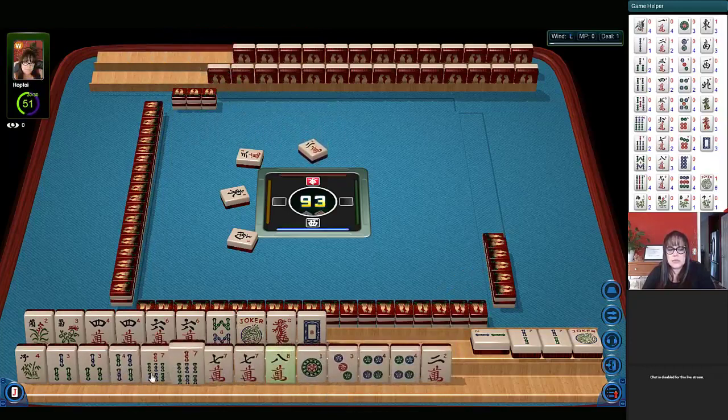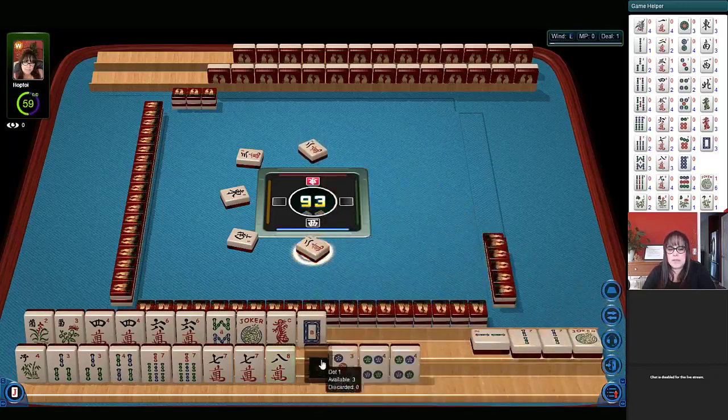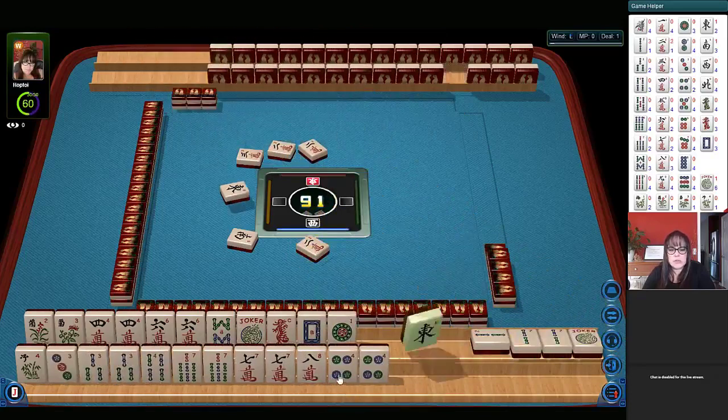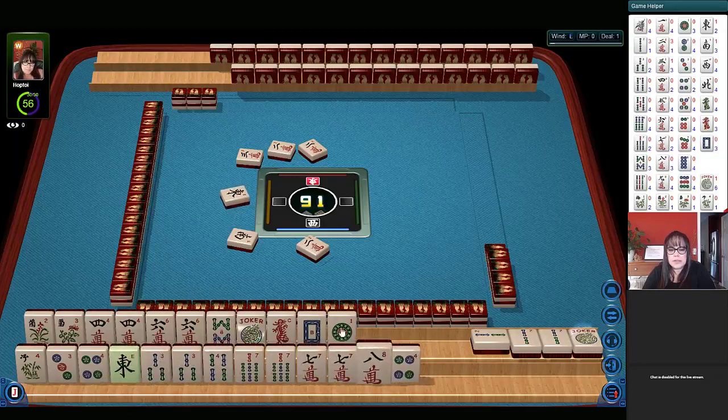Two, four, three, four. Let's let the two crack go. Two characters. I think this one can go in the dragons — probably two. Two characters. So here we have three, four, three, four. Let's let the one dot go. We don't need the east. East wind.